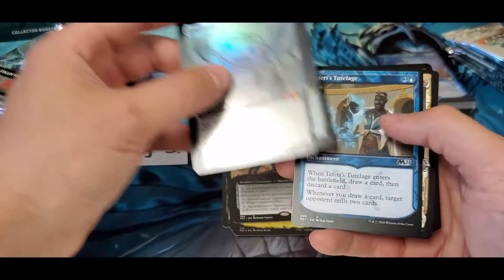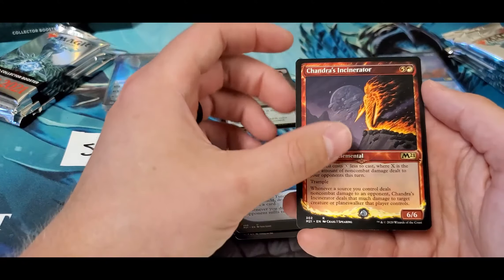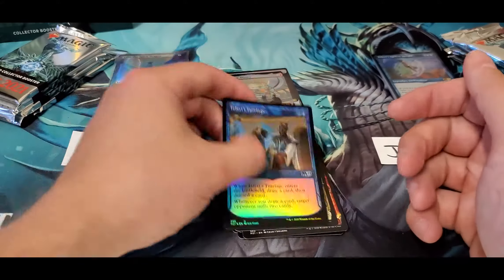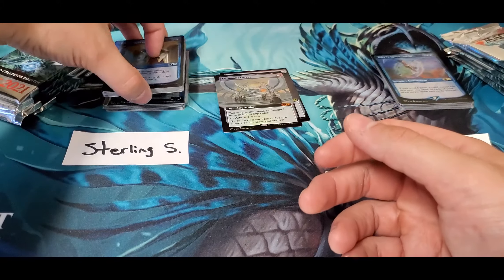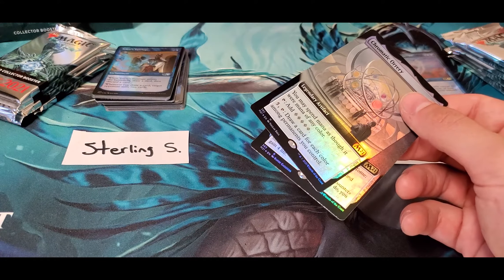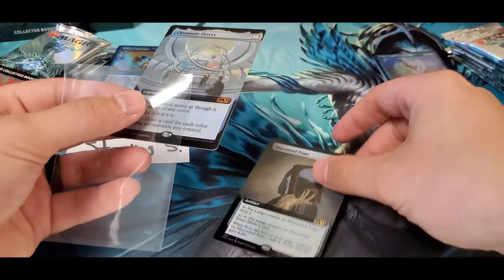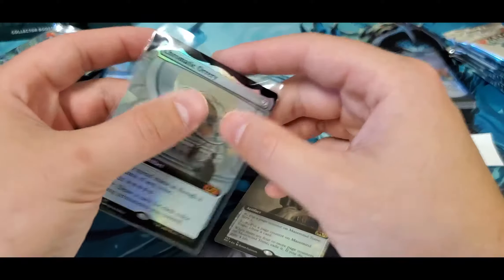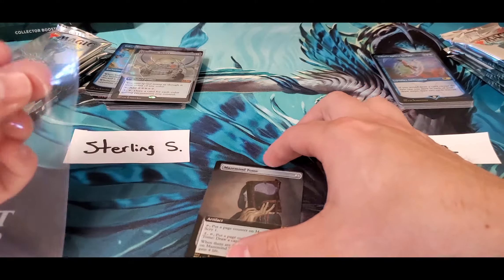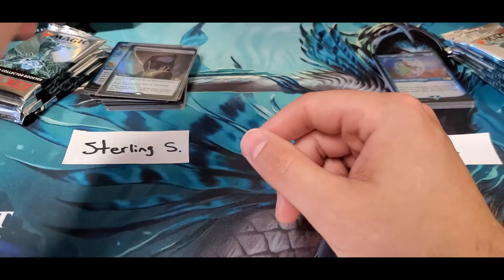Alright, coming out really strong here - going to have some making up to do at home. And a foil Tutorage. Going to go ahead and get these box toppers placed in some sleeves. Give me just a second guys, I'm not going to take a chance on messing up somebody's big pulls. I'm not sure what some of the value is on these smaller ones, but they are box toppers and we're not going to take that chance.